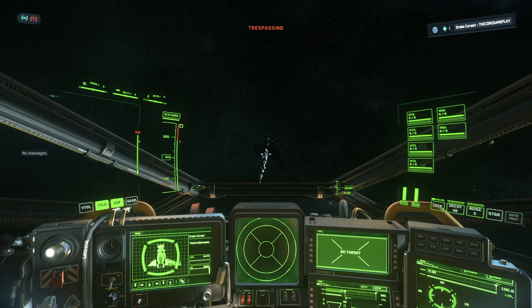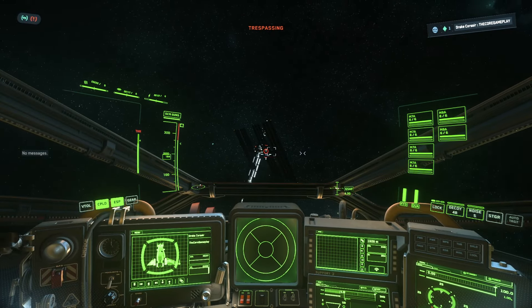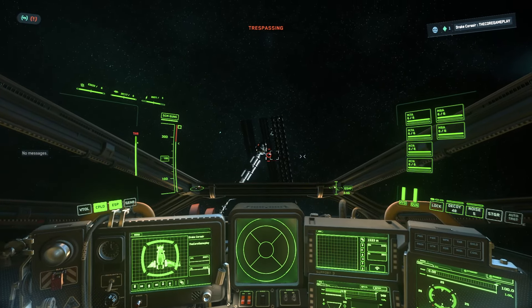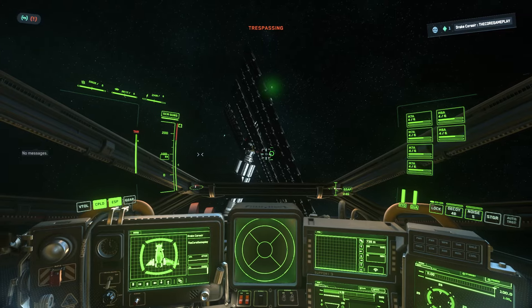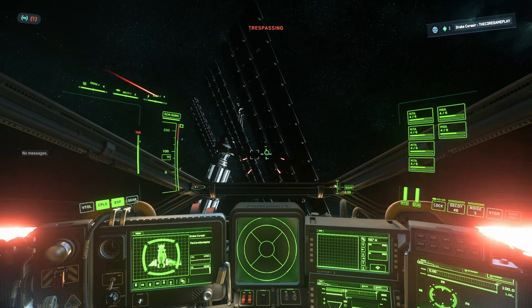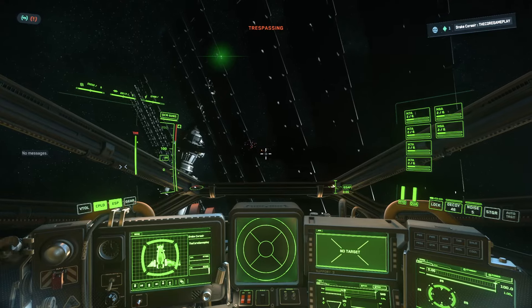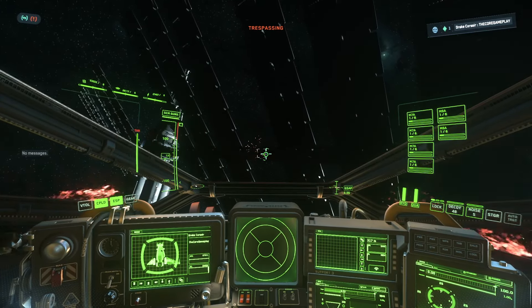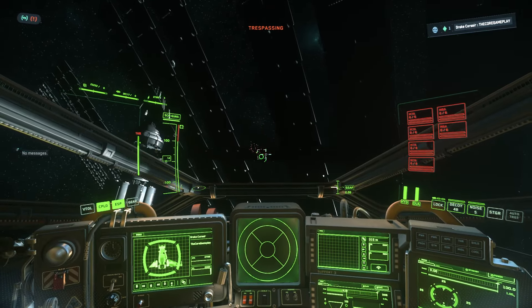We're in the restricted area now. Every now and then you'll see turrets at the back — I'm just going to go straight to the Comm Array. Those turrets should be okay but mostly I just take out the turrets on top of the Comm Array. I think there's about four that you can take out, but you need to be really careful and put all your power to shields so you can tank way more.